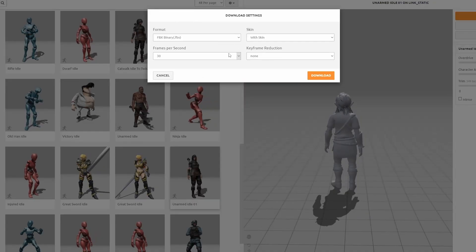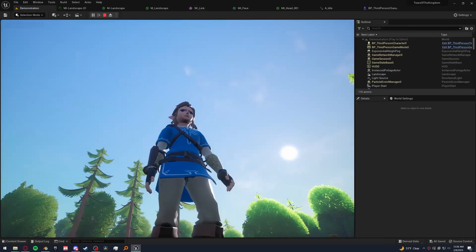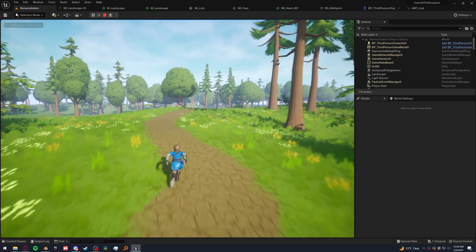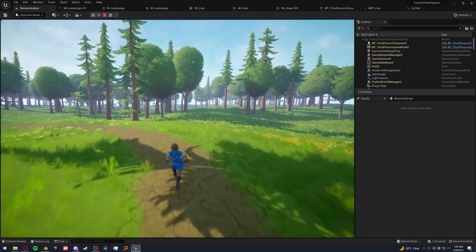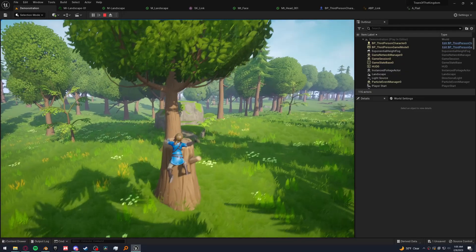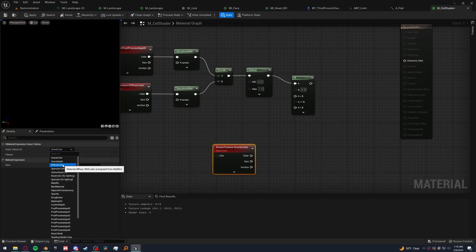Let's download this new skeletal mesh and bring him into Unreal Engine. Now that I know it's all working, let's get some new animations in here. Let's add a jump animation as well, and at this point we're already catching up to Nintendo. Something's clearly a bit off here — my brother Link is looking a little pale around the gills, but I know exactly how to fix this. All it's going to take is a simple post-processing shader, and I'm an absolute expert.